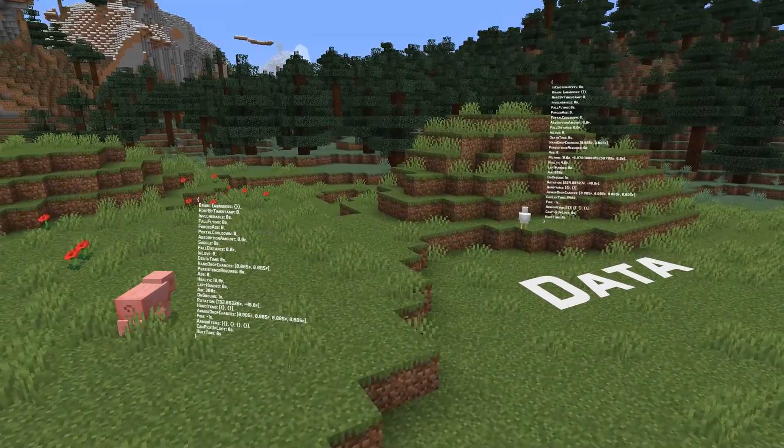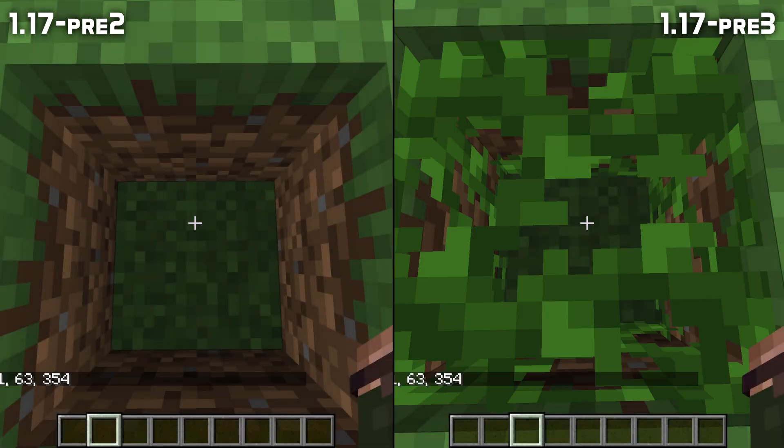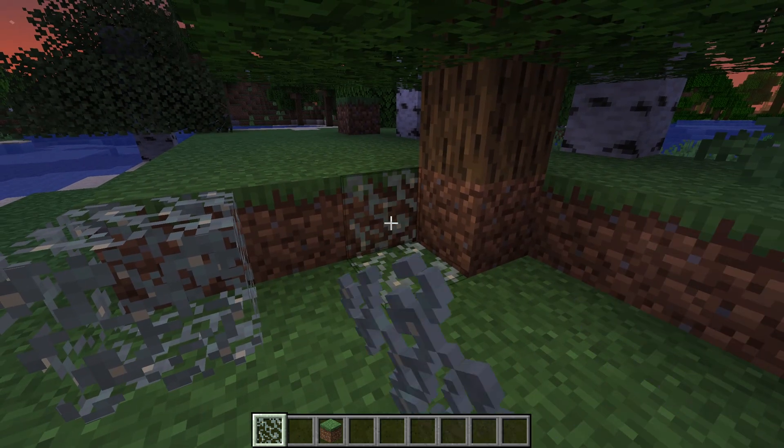Now let's talk about block and entity data. Vines and glow lichen wouldn't render at all if you just used set block with no block states — that is fixed in this version. The default states now show all of the sides, and in addition to that, the glow lichen no-sides block does not emit light at all.